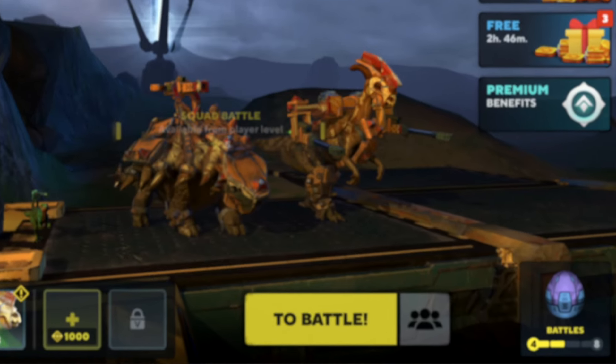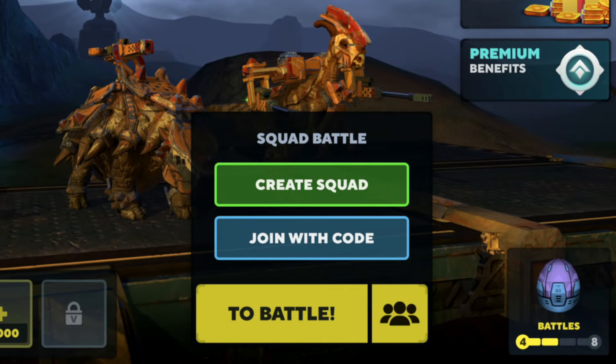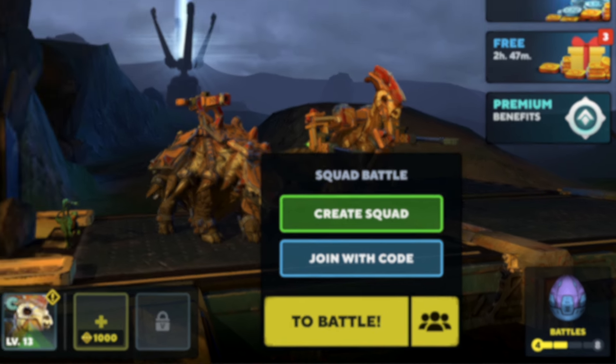When you reach level 5 of your account, you'll see a new button on the dropout screen. Tap it and you'll see two options: join with code and create a squad.